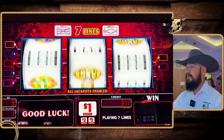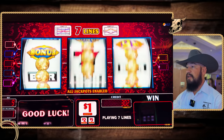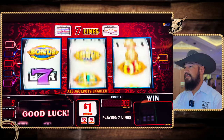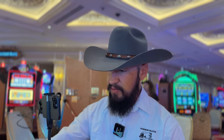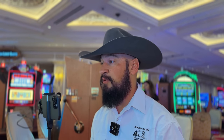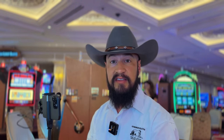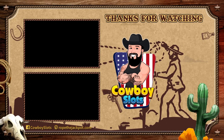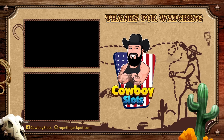Let's make this our last one. Well, we're pretty much cashing out with exactly what we started with. This was Gold Doubloons Jackpot by IGT in the new Diamond RS cabinet here at the Venetian Casino in Las Vegas. Thanks for watching, guys. Check out these other videos and be sure to subscribe to the channel for more slot tips — it's always free. Visit RopeTheJackpot.com for free guides and a whole lot more. Catch you on the next episode.